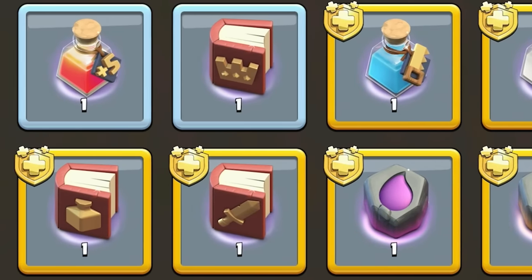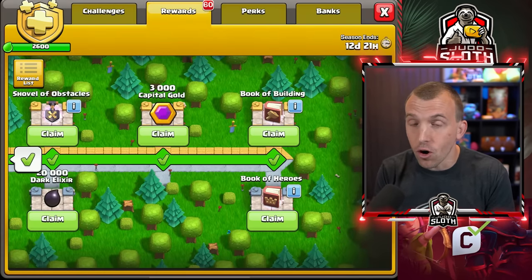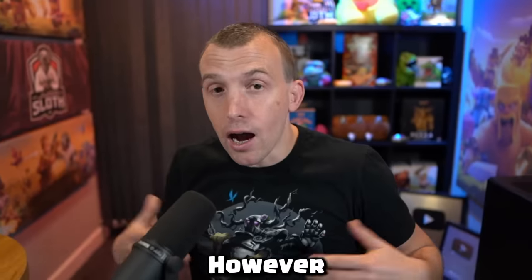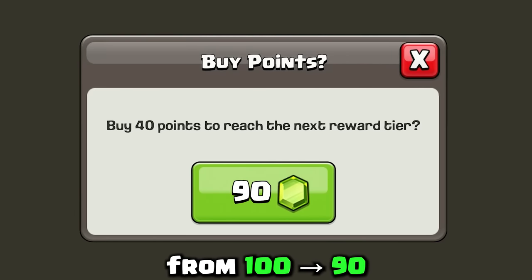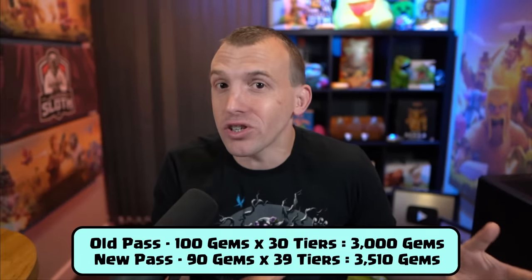With all of these extra rewards, some of you might have noticed the hidden drawback of this new gold pass, since it will still only require 2,600 points to complete. Previously, if you wanted to fast forward through the pass, it was 100 gems for every reward tier. However, there are now more reward tiers. Supercell are decreasing the amount of gems from 100 to 90 in order to compensate, but overall for the entire pass it would still cost more. So nothing major, it won't really impact that many players, but definitely something I wanted to inform you about.